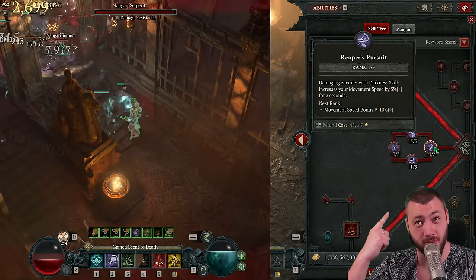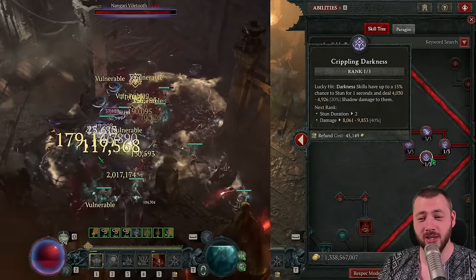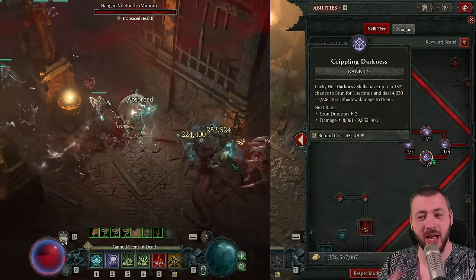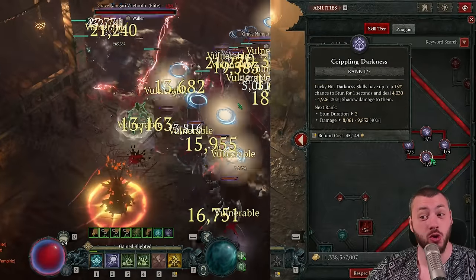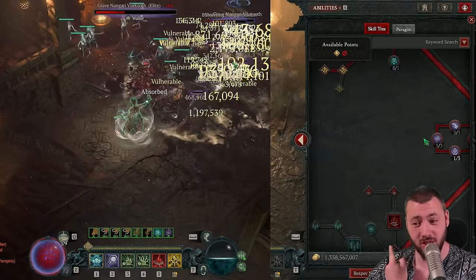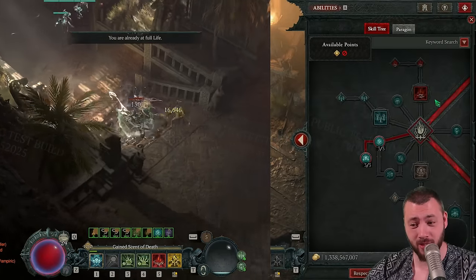Technically you could put the armor point up there for Thorns into even more Reaper's Pursuit. Crippling Darkness now does damage, so you can stun people with Darkness skills as before, but there's damage that can also scale higher and crit. With the bonus damage from Gloom, that boosts your Shadow Mage damage, and Terror boosts your Shadow Mage damage as well as your own damage.